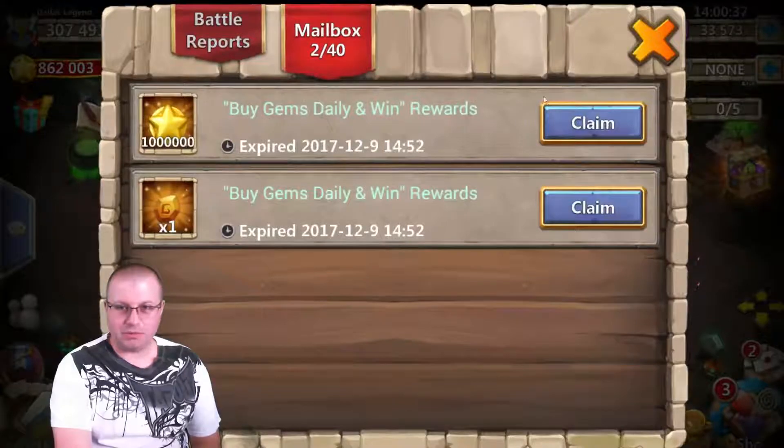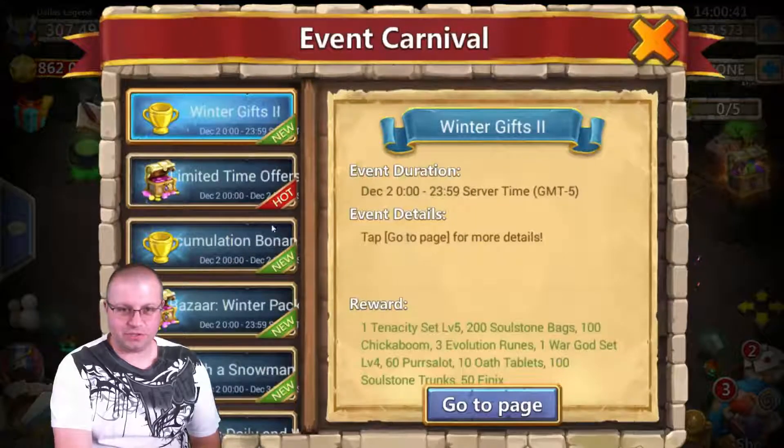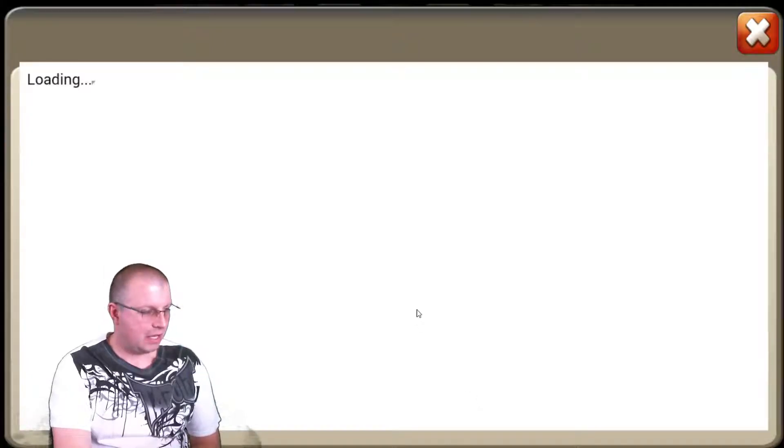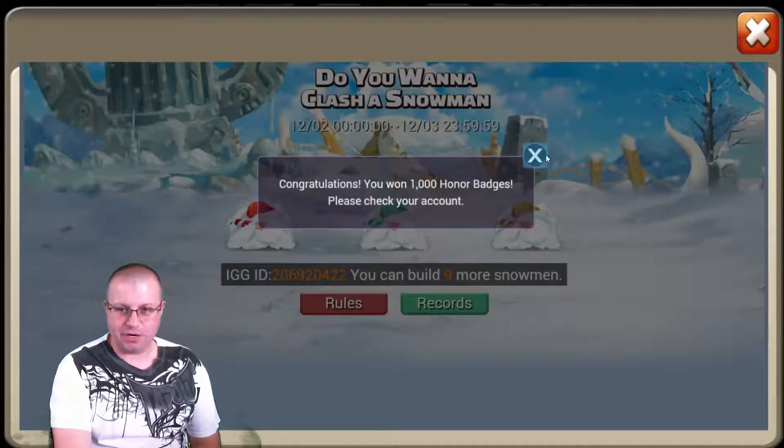Here's some of the stuff he's got already — that's just from buying gems. Let's go do these events. Accumulation Bonanza — he bought one pack. All right, we got Clash Snowman. Let's get in and do this. We got tons of events, and my man almost spent 70,000 gems on the quirky traits alone, so that's pretty crazy.